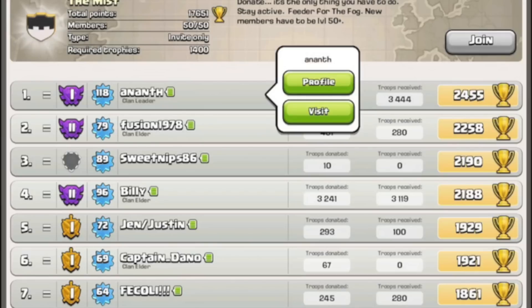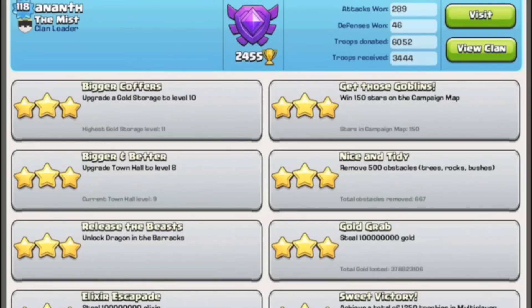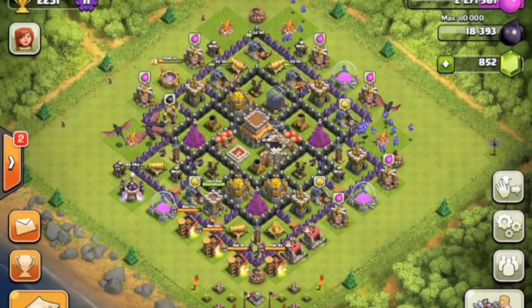Big shoutout to Anith — this is my boy, level 118, he's got a bunch of donations because he donates like crazy. He's got 378 million gold grab, which is insane. His trophy record is 2,823, which is pretty good — that's Master 2. Congrats to him, I know he's gonna beat it this trophy push, and if he doesn't and I beat him again, there's gonna be some hell to pay.